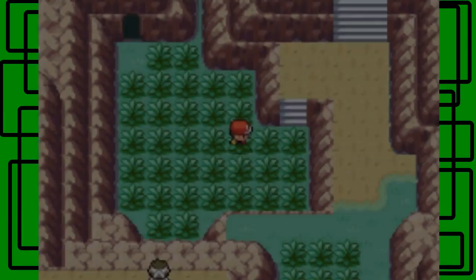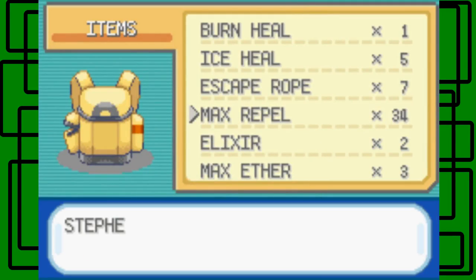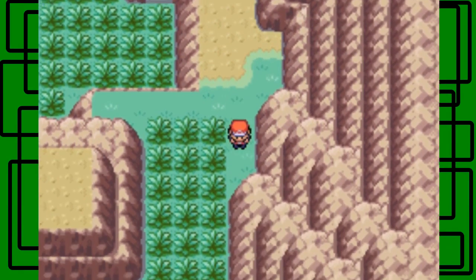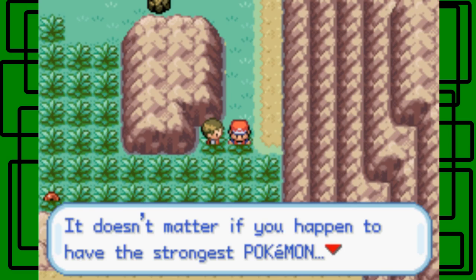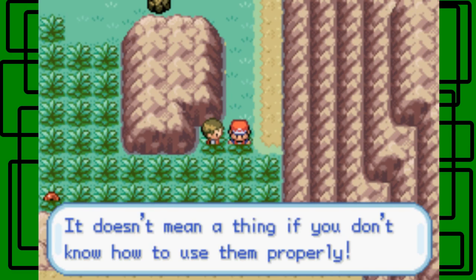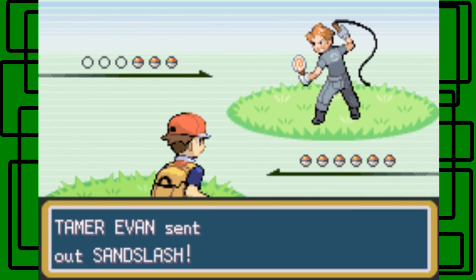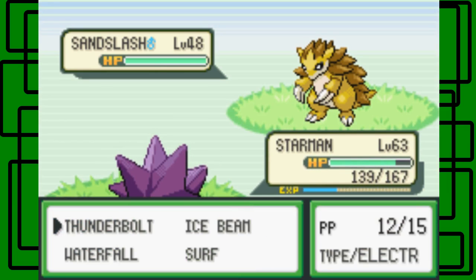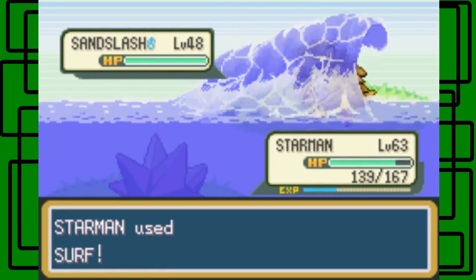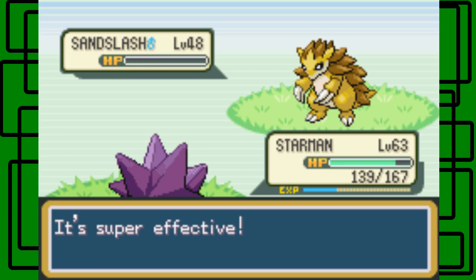Dang it. That Fearow was level 50 — I didn't have a Pokeball on. I must not have seen it. We're off, at least. Here is a Tamer I believe. It doesn't matter if you happen to have the strongest Pokemon — it doesn't matter a thing if you don't know how to use them properly. Here's Tamer Evan. Sandslash, okay, level 48, male. We've fought a lot of trainers that have a Sandslash level 48 that's male. Let's go for the Surf though. There we go. Nice. Super effective.